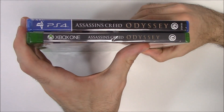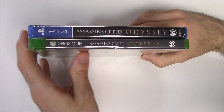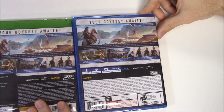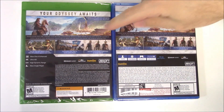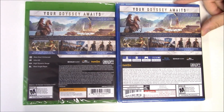Moving on to the spines, we're going to see a black spine on the PS4, a gray spine on the Xbox One, and the Ubisoft logo on both of them. On the top we can see that both are Y-fold copies. On the back it says 'Your odyssey awaits — explore a rich and ever-changing world shaped by your decisions,' and we see this scene here as well, some shots of gameplay.